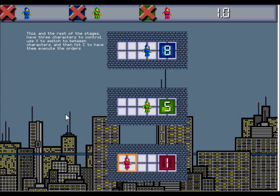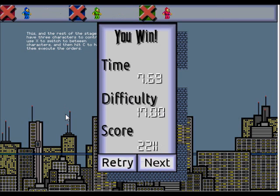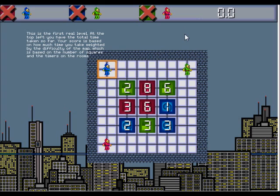Switching between characters feels a little unwieldy. The red guy's finished, so I just keep hitting C. Each section seems to have a different color background. This is described as the first real level — at the top left you have the total time taken so far.